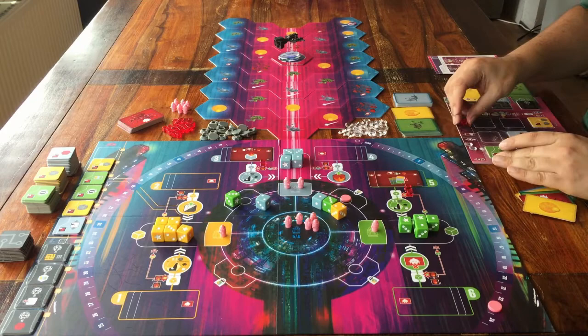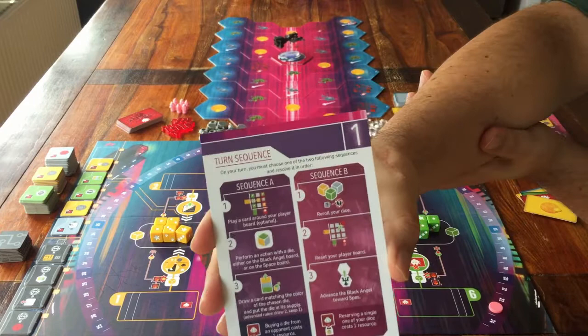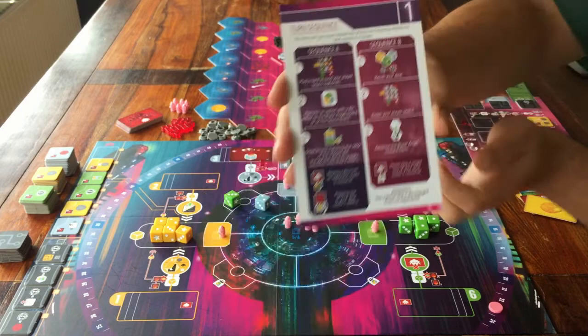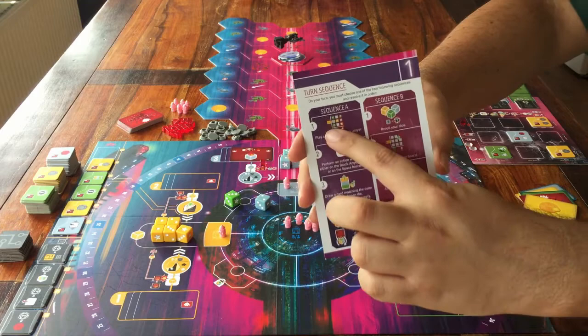Look at your own information sheet. When it's your turn, you can do either Sequence A or Sequence B. That's it. Just go through all of this from top to bottom, A or B. Sequence B is mostly resetting things, so I'll start with explaining Sequence A.